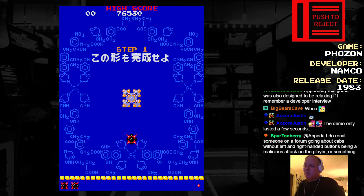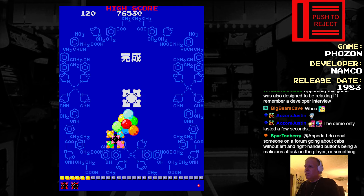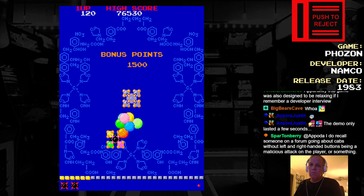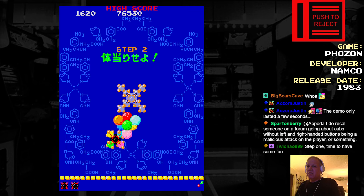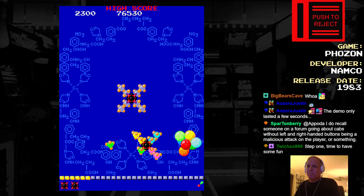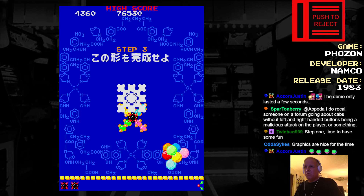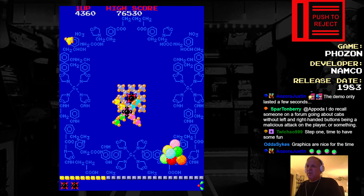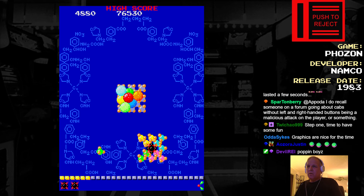Wipe out! Step one. So we gotta attach these. Uh-oh, here comes Atomic. I did it. Atomic's right on my ass. It said I can attack him at the start of the stage — but he's popping my boys. There we go. Now we gotta fill in the things on the side. There we go.